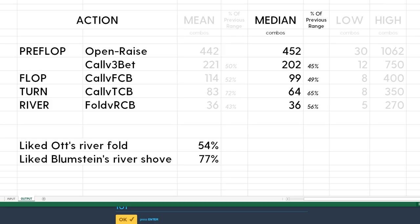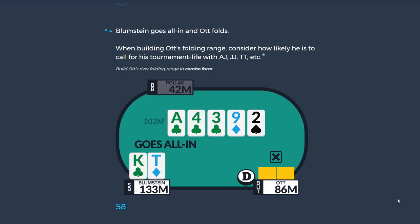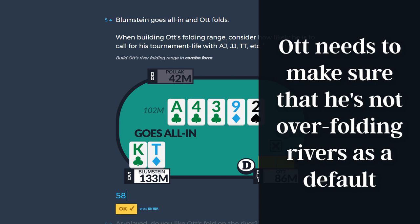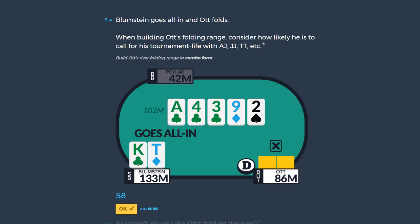People liked Ott's river fold 54% of the time, and Blumstein's river shove 77% of the time. I agree on the shove being great. Now, Ott actually held pocket eights with the eight of clubs — a pretty rough spot on an Ace-high monotone board, and definitely on the bottom of his range. But Ott should have had more foresight and planned for the triple barrel coming. Does that mean raising earlier? Folding earlier? Or simply taking it on the chin given the good turn pot odds? You have to plan for this stuff in advance.